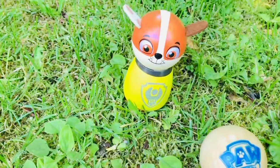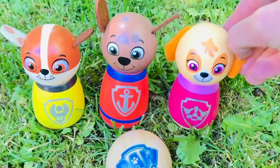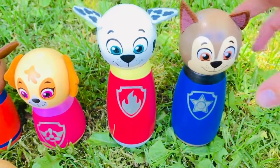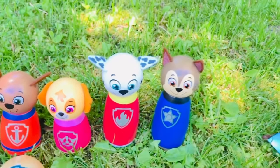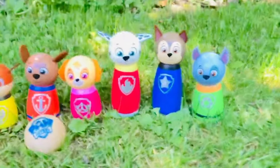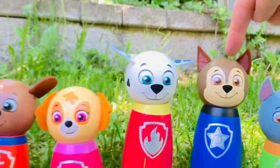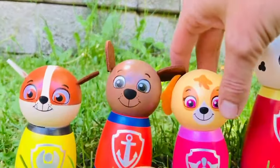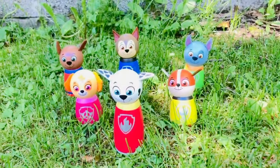We have Rubble, Zuma, Skye, Marshall, and Chase. Now we have one more — who's missing? It's Rocky. And who is the tallest pup? I would say Chase is the tallest. And who is the shortest pup? It looks like Rubble, but actually Skye. Let's put her next to Rubble. Skye is smaller than Rubble, although it's hard to tell with the bumpy grass.